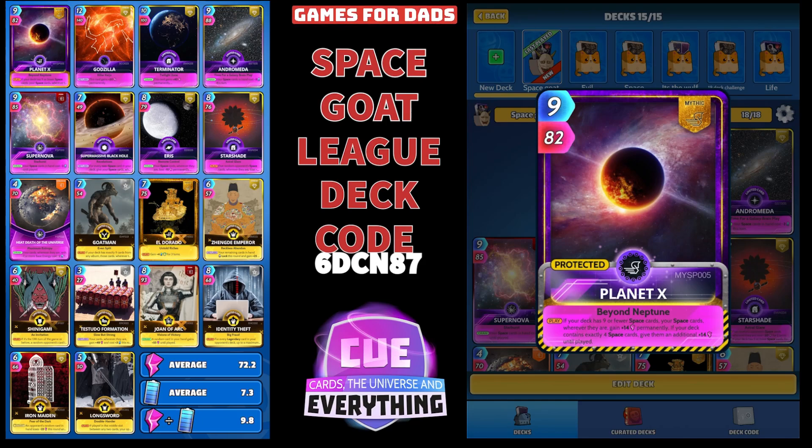First card up, no surprise, is Planet X. It's a Mythic — quite a big heavy deck to build, but it is worth it if you can build it. 9 for 82. On the play, if your deck has nine or fewer Space Cards — we've got exactly nine — your Space Cards wherever they are gain plus 14 permanently. And if your deck contains exactly four Space Cards, give them an additional 14 until played. So we're going to give each of our nine Space Cards plus 14 permanently every time we play Planet X.